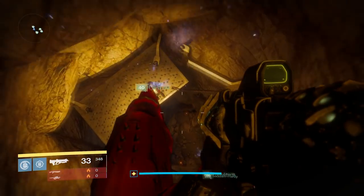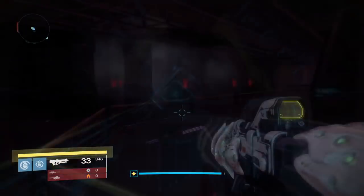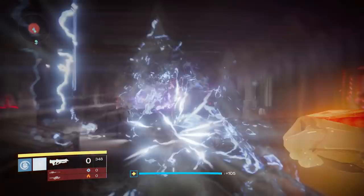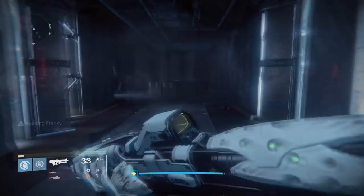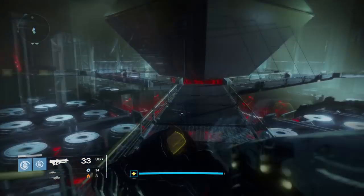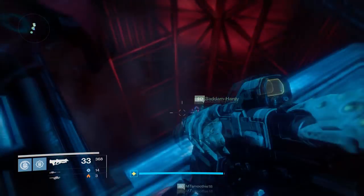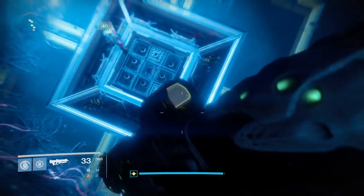Moving on, you get to travel through a huge and really cool-looking section of the raid with no hard encounters. Just travel through the raid until you get to the final encounter — you'll find a big server room, and you basically just need to head to the back right-hand corner to continue on your way.